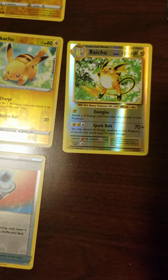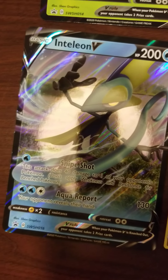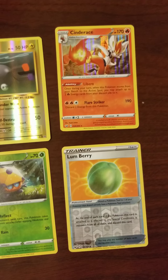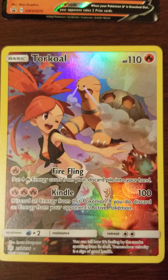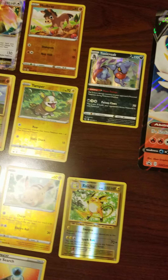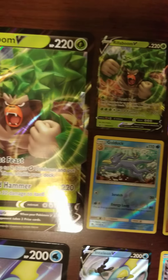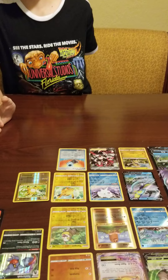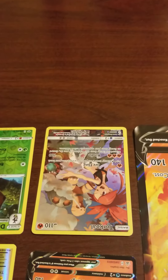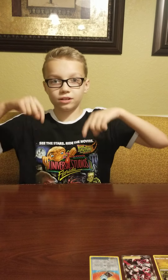I got really lucky this time — Team Yell Grunt Full Art, that's just the start. There's my Inteleon pulls, and here's my Cinderace pack with the Torkoal secret rare. The Rillaboom pack gave me a Dragonite EX. Out of all these packs I think they were about equal, but if I had to choose one it would be my Cinderace V with the secret rare Full Art. Thanks for watching — I hope you enjoyed, and if you did, hit the like button below and the subscribe button above.